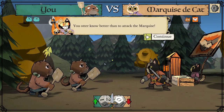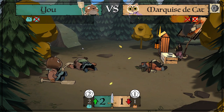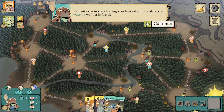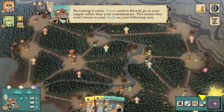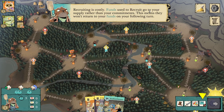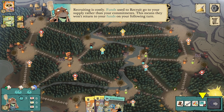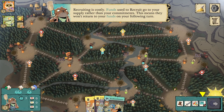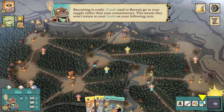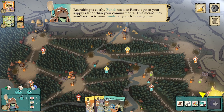We are committing a fund to battle. Recruit now in the clearing you battled in to replace the warrior lost. Recruiting is very costly. Funds used to recruit go to your supply rather than your commitments — this means they won't return to your funds on the following turn. The terminology is very important: committing moves a warrior from funds to commitments, and on your next turn commitments go back to your funds box along with any payments. Any funds you spend disappear — you do not get them back.